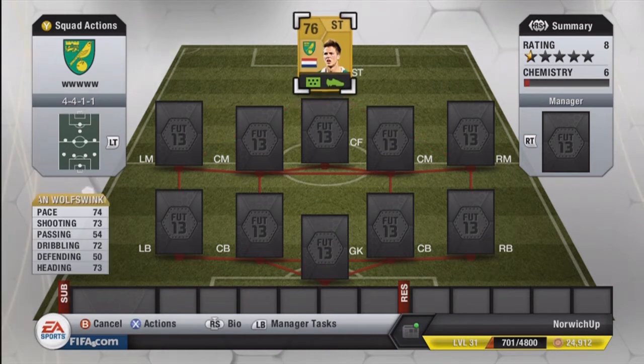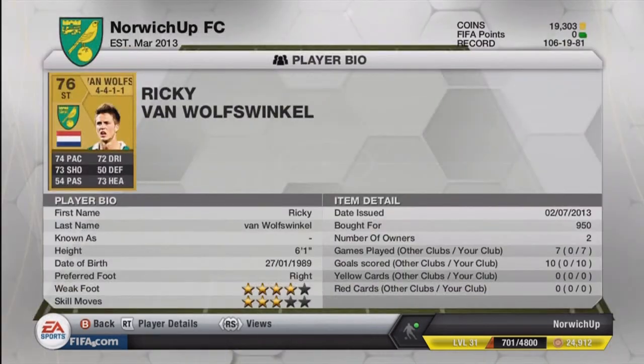This is his transferred card that came out today. He's got 74 pace, 73 shooting, 72 dribbling and 73 heading. 6 foot 1, 950 coins, so very cheap. 10 goals in 7 games is amazing as well — he's a great player. I'm going to give you my full thoughts on him in a review, which is going to be out tomorrow, Wednesday, at 7pm, so make sure you check my channel out for my full review on him.